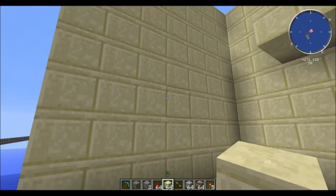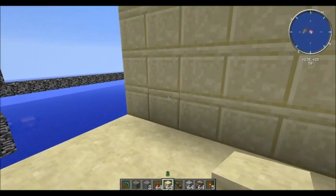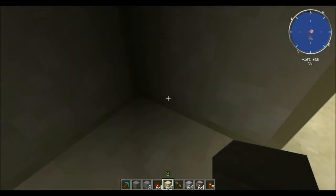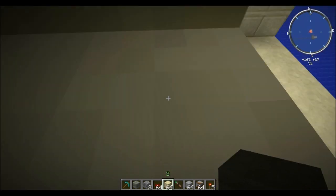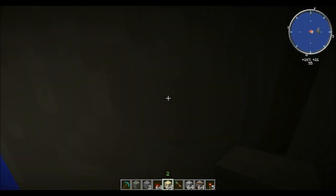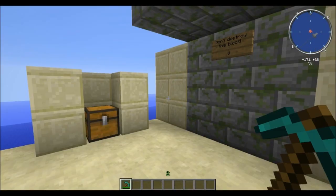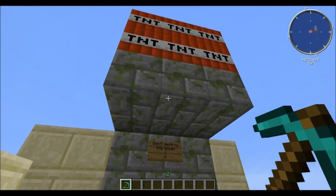Another example using ghost blocks and camo stairs is making a secret staircase, which can be hidden perfectly. You can see we have a solid wall everywhere except for two ghost blocks. Beneath those is some hidden stairs, and we can simply walk up around the corner and reach a platform.